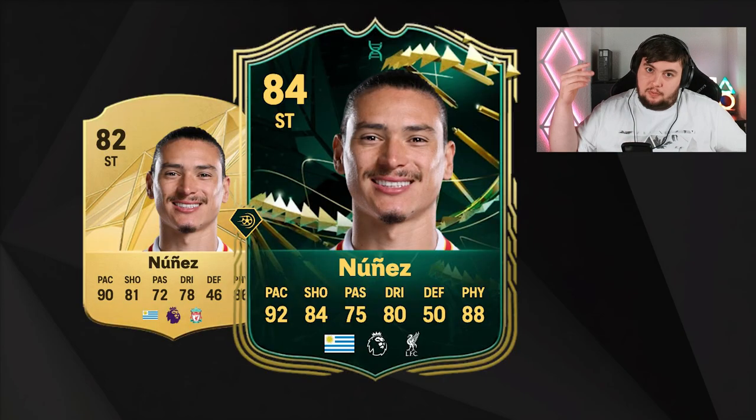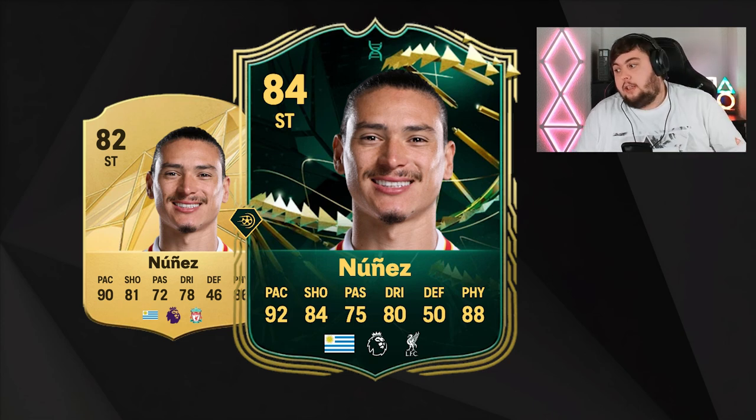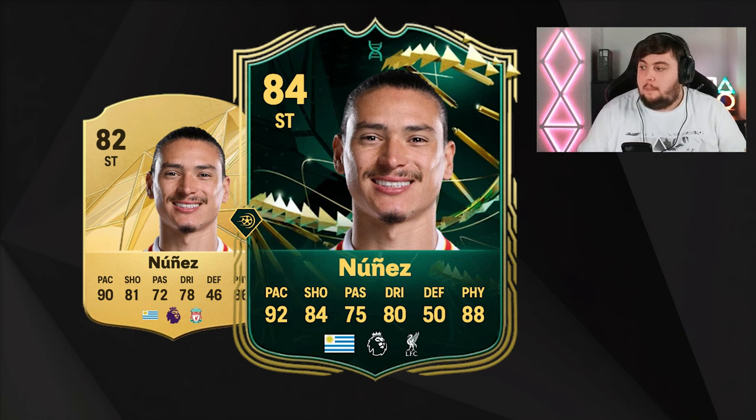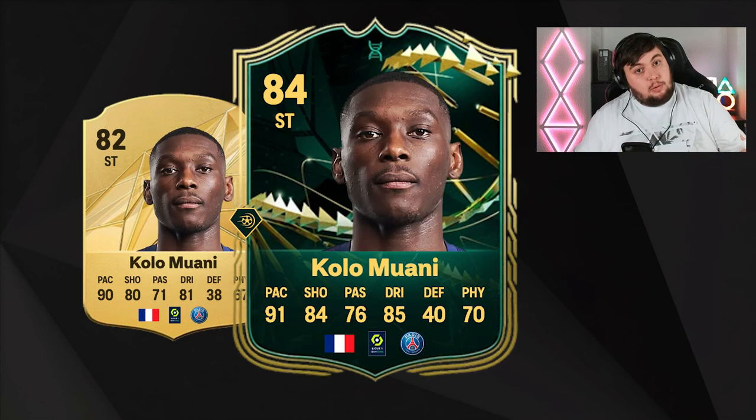Also in the Premier League, we have Darwin Núñez. He was actually a founder evo in last year's game. He starts at 82 overall with 90 pace, 81 shooting, and 86 physical. With the evo I predict he goes to around 84 rated — 92 pace, 84 shooting, 80 dribbling, 88 physical, and 75 passing. Starter strikers in the Premier League are always decent and he'll carry you for several weeks as a great super sub too.